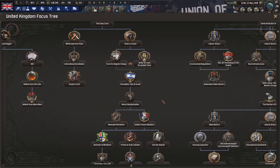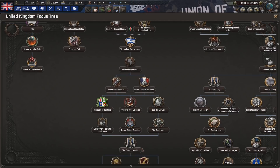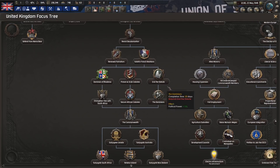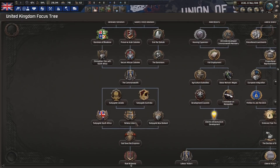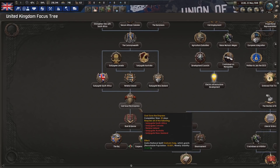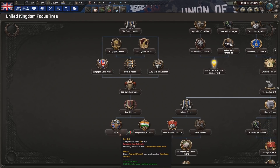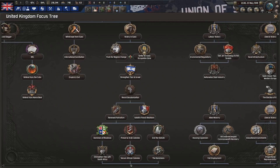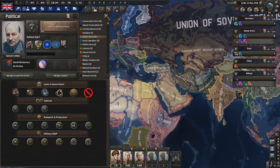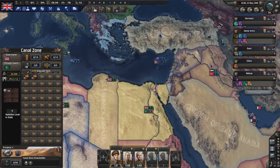Then Egypt becomes a puppet. We can strike ties with Israel. We can start going down the focus tree: Resist Decolonization, Dominions in Rhodesia, End of Settlements, down to the Commonwealth, Subjugation of Canada, Australia, Retake Ireland, New Zealand, South Africa, God Save the Empress, Rule Britannia, and the Raj. Which will hopefully be a good start to this campaign, meaning that putting a lot of pressure onto the Suez Canal and its zone is going to be very important early on.